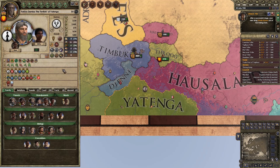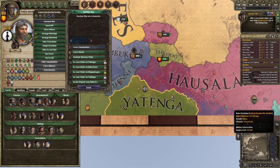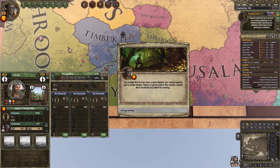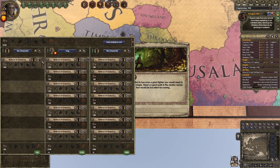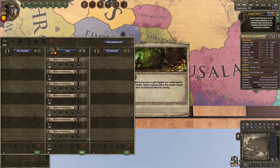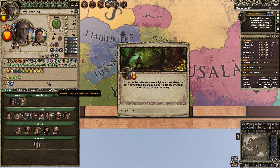Timbuktu — time for you to go. We're going to attack this guy instead. Yatenga — we could just force-vassalize him. Sure, why not? Spend some prestige, we've got plenty of it. I feel like our retinues alone will win this. And with me leading it — with Grand Saltegu Irog — how could we lose? Let's get them all on one flank because this guy is just unstoppable. You realize that to become a great fighter you would need to get in better shape — I feel like that's irrelevant. We are brawny and strong at 131% — we don't need to go running. Cardio kills gains.